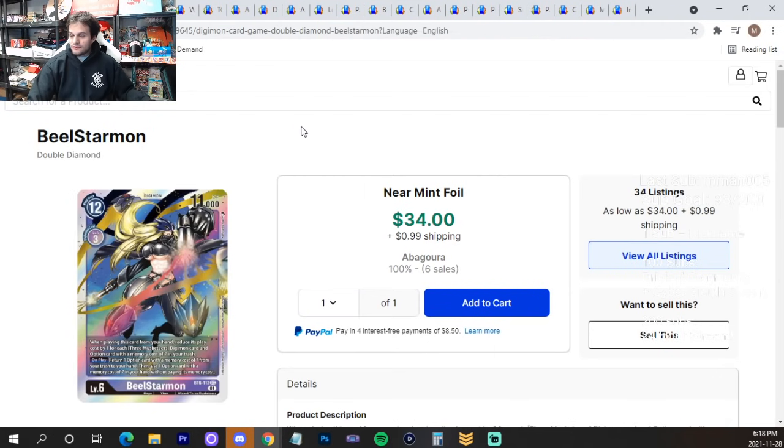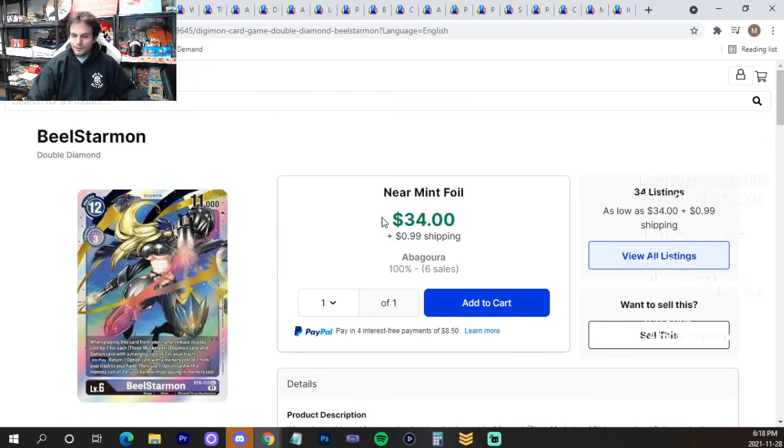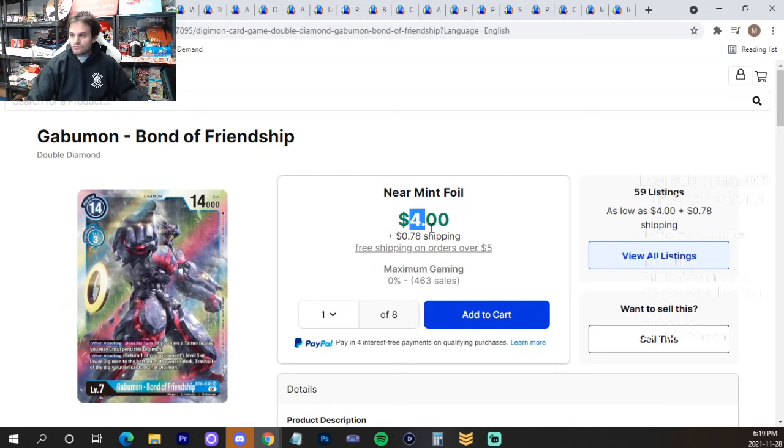I'm not going to bring up a whole bunch of BT6 cards because, as you guys know, the entire Double Diamond set is crashing. Beelstar is the most expensive regular art in the set at $35, and there are a lot of listings. Some people think Beelstar is short-printed in the set — I don't know if that's necessarily true — but $35 is your most expensive regular art. And something like Gabubond is literally $5.